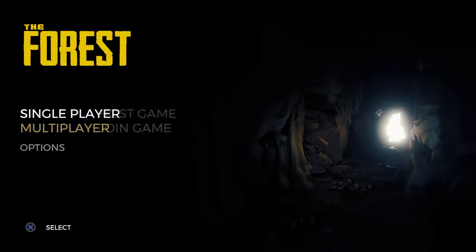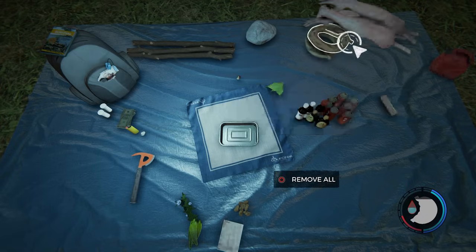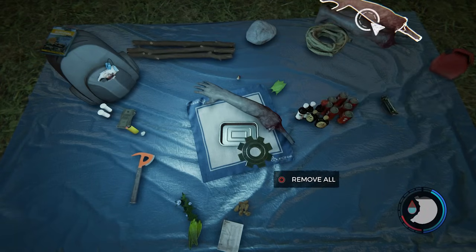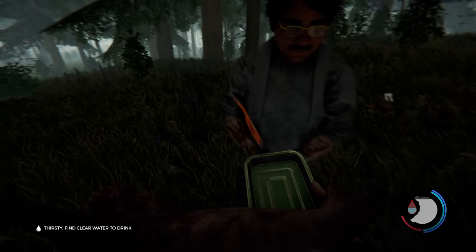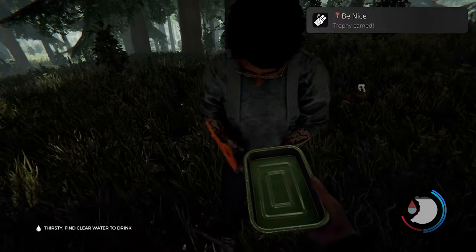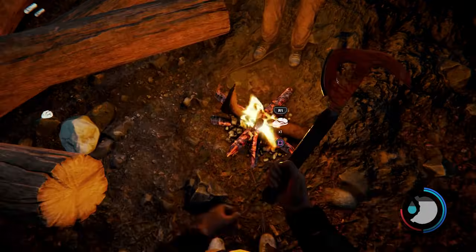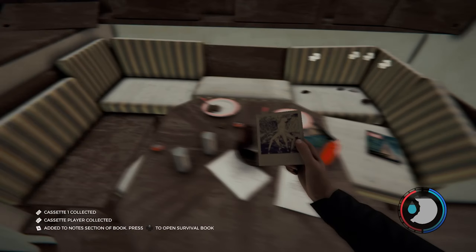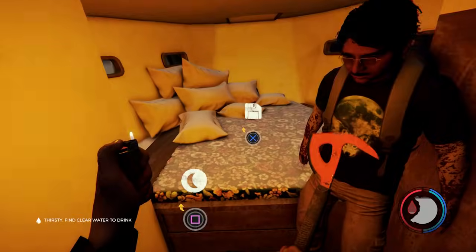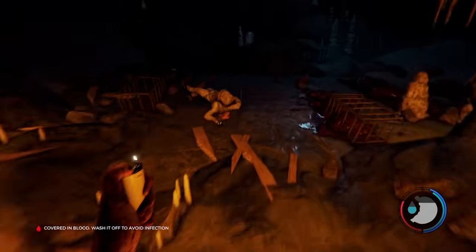Now that all creative trophies were dealt with, it was finally time to head into multiplayer. For the first multiplayer trophy, we used the trading system — anything you put in a metal tin can be gifted to another player, and after gifting the dead guy's arm, I got the trophy. We spent the first night building a base and cooking some limbs, before finding cassette tape 5 on a beach and cassette tape 1 in the yacht. After exploring the keycard cave, we grabbed the map and compass, which unlocked another trophy.